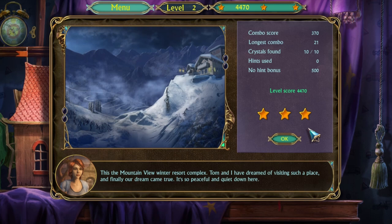This is the Mountain View Winter Resort Complex. Tom and I have dreamed of visiting such a place, and finally our dream came true. It's so peaceful and quiet down here. Wouldn't, like, they end up at the hospital at the same time? Like, how long was he gone?